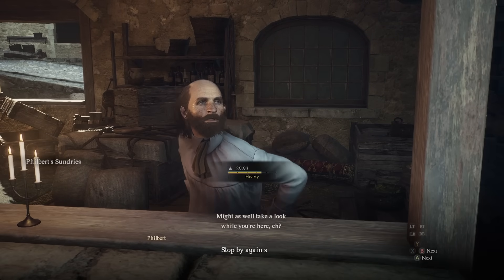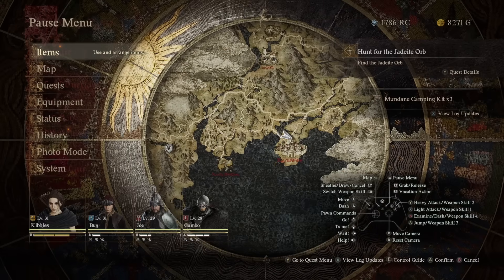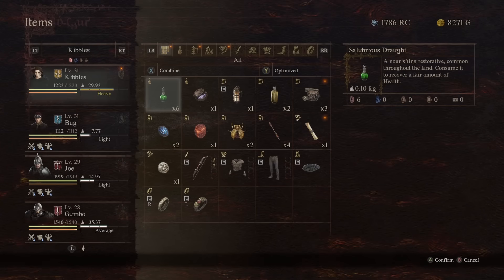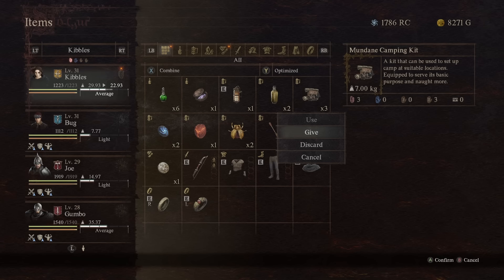If you don't have money, go out, collect a few things, kill a few enemies — just get at least three of these for your first run. If you have money, get more than three. After the first run or two you'll have enough money to get like 10 or 20 on each restock.